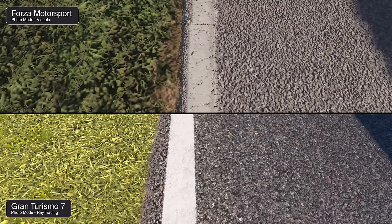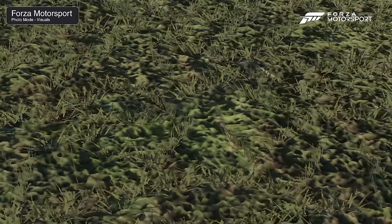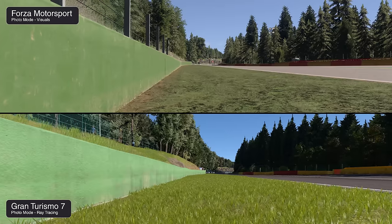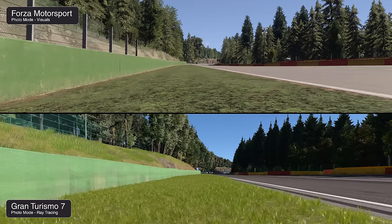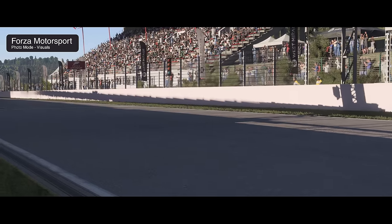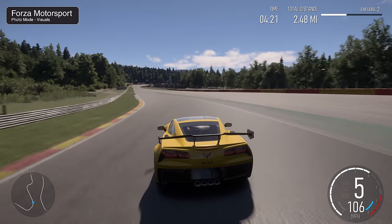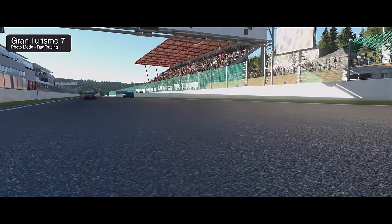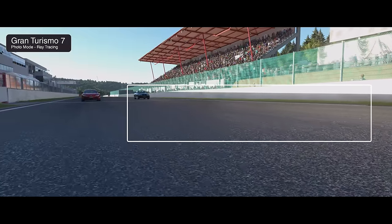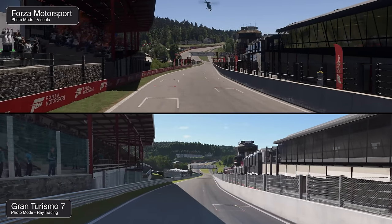The grass in Gran Turismo is fuller throughout and extremely noticeable while driving. GT also simulates lighting on rough surfaces — in Forza, the track always has an evenly lit grayish tarmac appearance, while Gran Turismo features subtle depictions of lighting across the tarmac, simulating rough reflections of light bouncing off the environment. These diffuse specular reflections look really nice. For other trackside detail, both games largely do a great job — the iconic house near the starting line looks excellent in both versions.